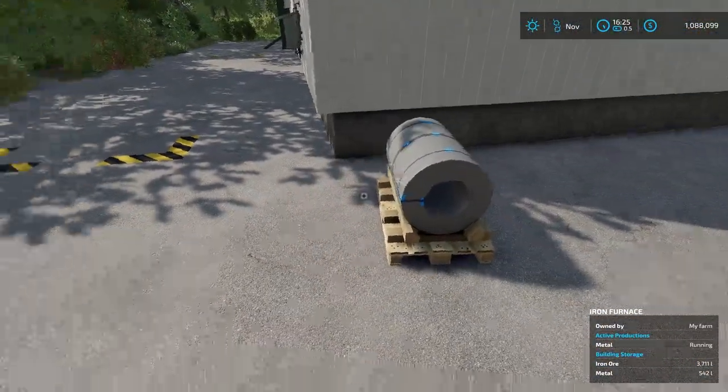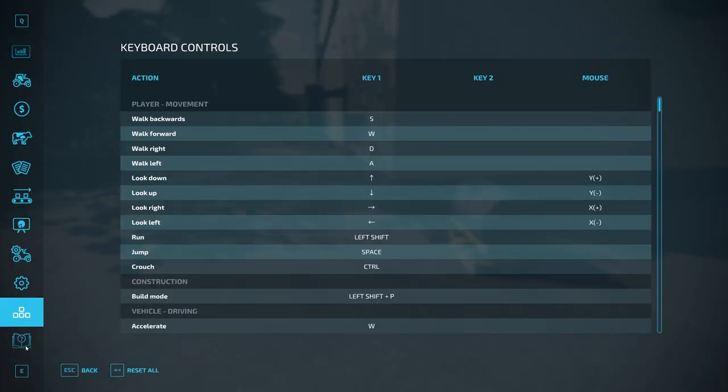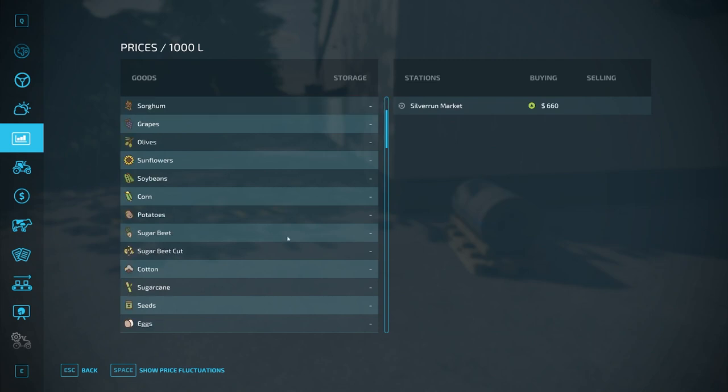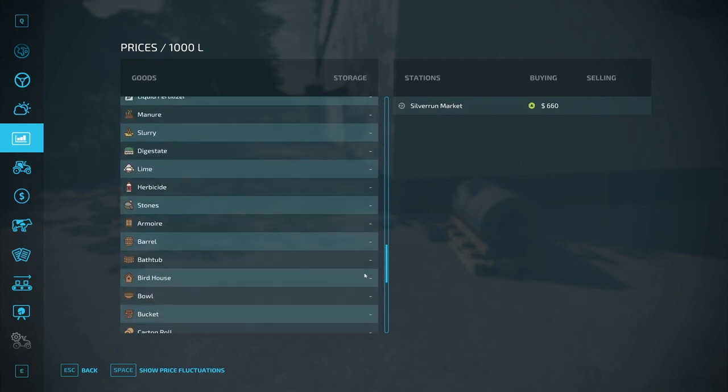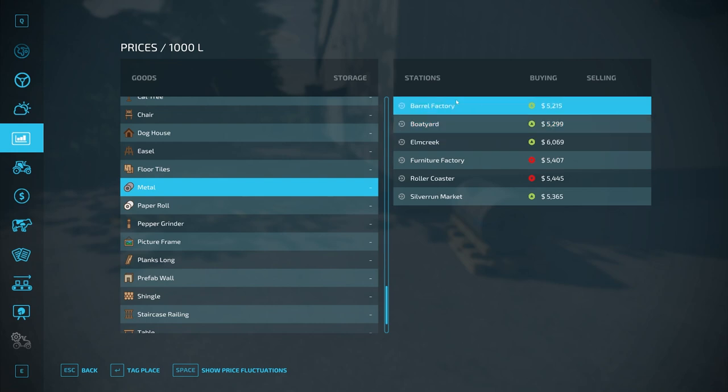So that is how you make metal. Why would you want to make it? First, you can sell it. If you go into the products menu at the bottom, you'll see metal listed, and you can take it to all the different sell locations on this map to make some good money.